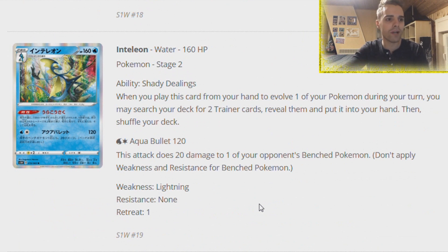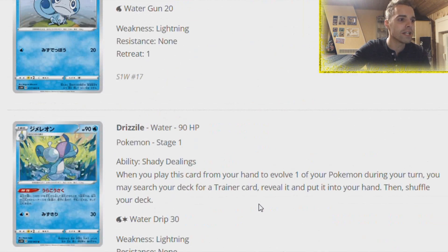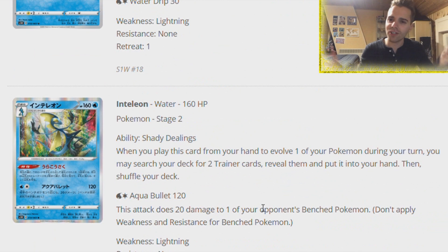And then Inteleon - when you play this card from your hand to evolve one of your Pokemon, you may search your deck for two Trainer cards, reveal them and put them in the hand. You can search so many Trainer cards! Getting the Trainer cards from the deck has never been so easy. It also has an attack, Aqua Bullet, doing 120 damage and 20 damage to one of your opponent's bench Pokemon.